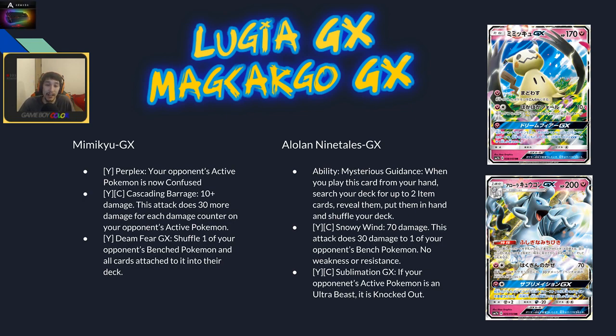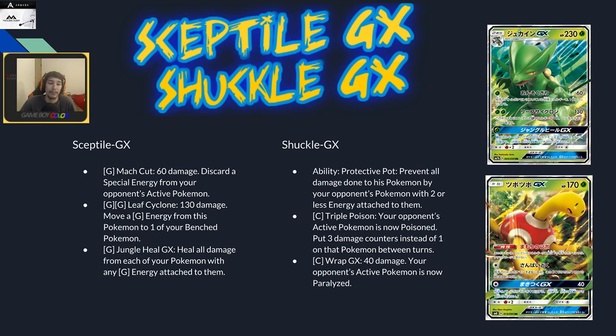Alolan Ninetales GX has the Mysterious Guidance ability: when you play it from your hand, search your deck for two item cards and put them in your hand. This will be super useful for stage two decks and probably Buzzwole. There's Unit Energy for it as well. Snowy Wind does 70 and 30 damage, so you can clean up with a Buzz deck. Sublimation GX knocks out your opponent's active Pokémon if it's an Ultra Beast — you get two prizes without worrying about damage caps.